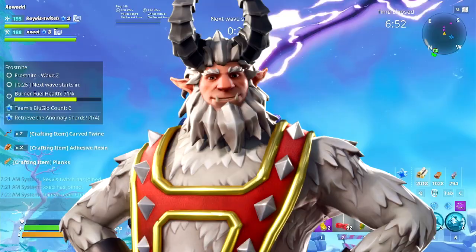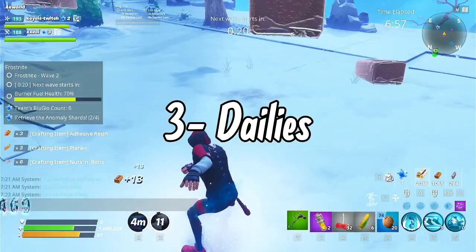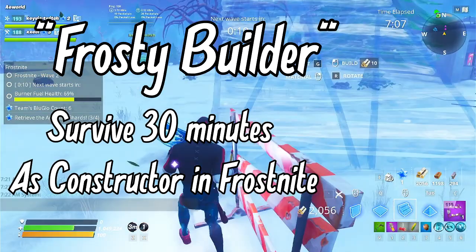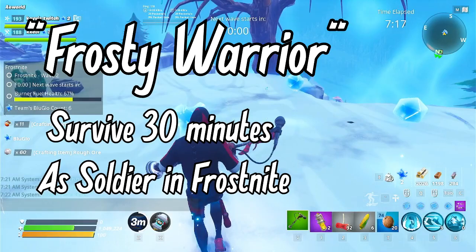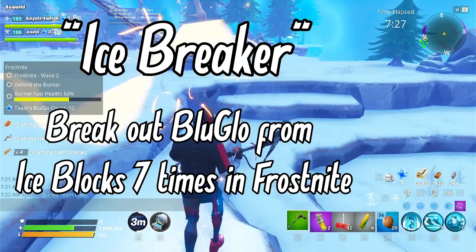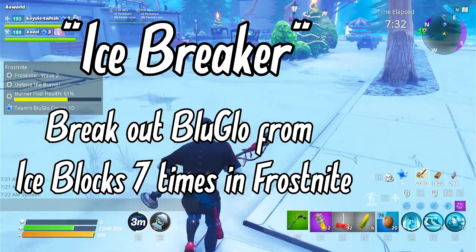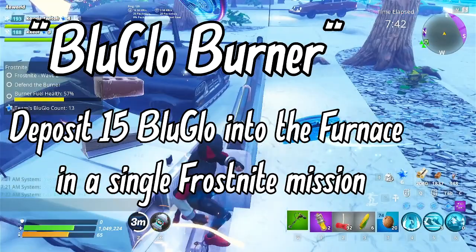Now for the Frost Knight daily quests — they are very easy to complete and give small rewards. Four class-based dailies: Frosty Builder (survive 30 minutes as a Constructor), Frosty Looter (same but as an Outlander), Frosty Shinobi (Ninja), and Frosty Warrior (Soldier). Other dailies include Ice Breaker (break 7 ice blocks across any number of matches), Snowfort Architect (place 100 structures in any match), and Blue Glow Burner (feed 15 blue glow to the furnace in a single match). These will definitely not make you break a sweat.